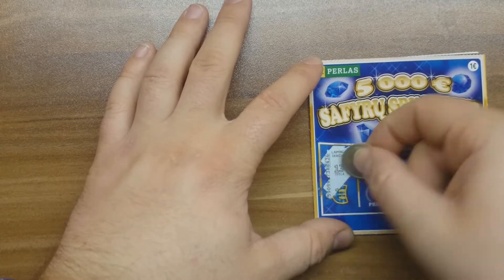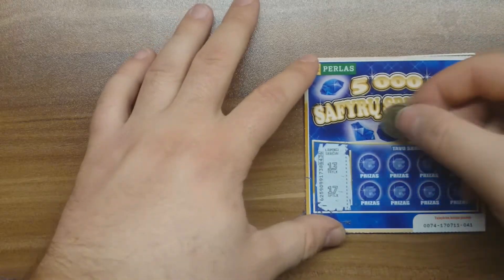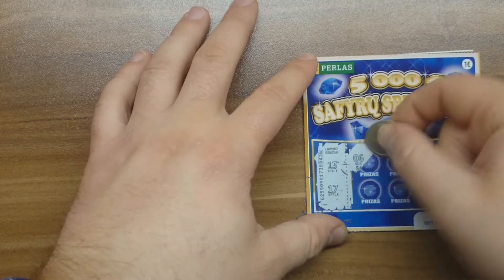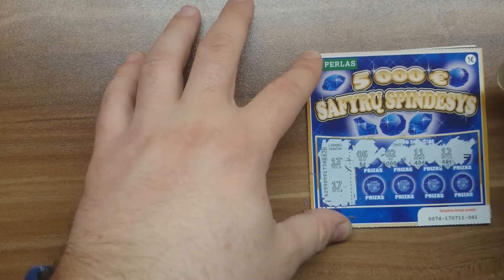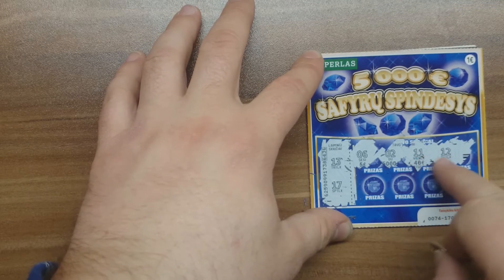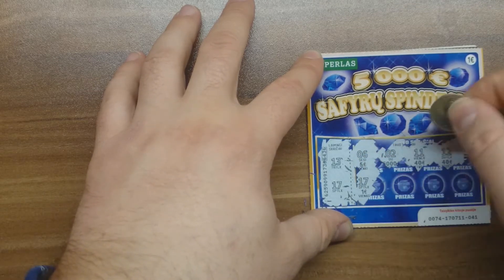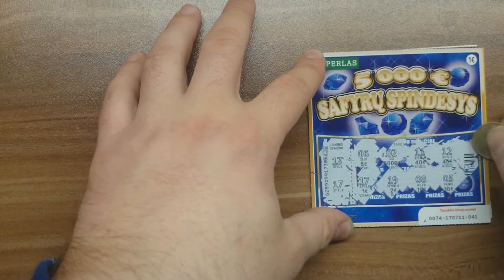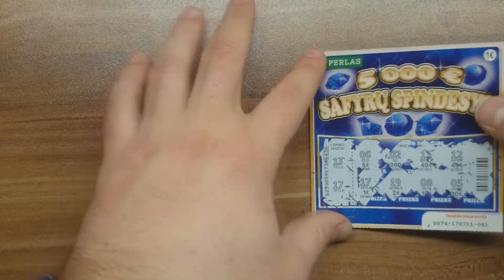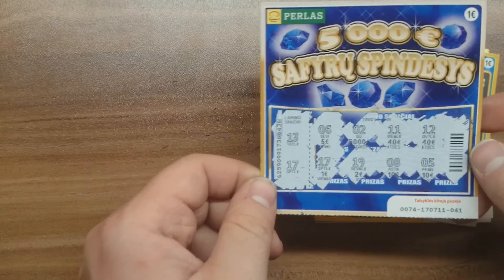Our lucky numbers are 13 and 17, and 13 is my lucky number also. So maybe we will win something. 6, 2, 11, 12 — I like that pattern — 11, 12, and both are 40 euros each. What's next? Oh! 17! Cool! This ticket is a winner. It's paying off for itself but winning on this channel is quite rare so I can't complain. 1 euro win so far.